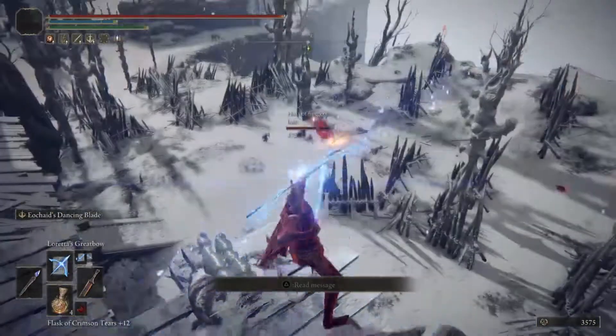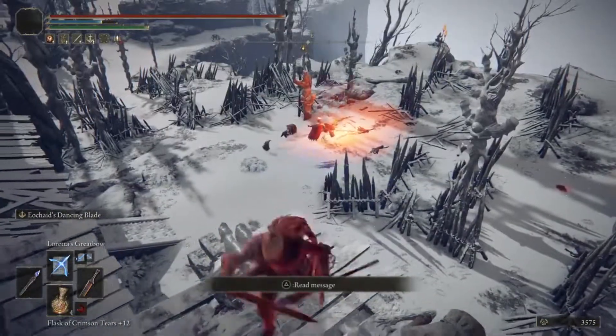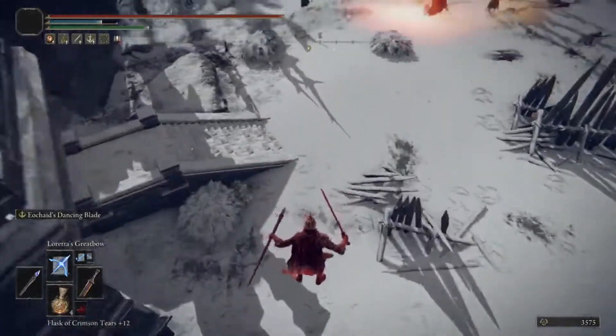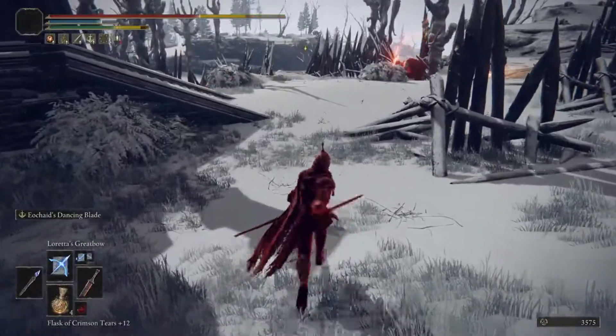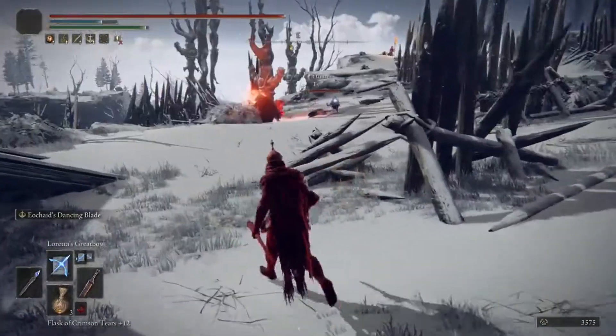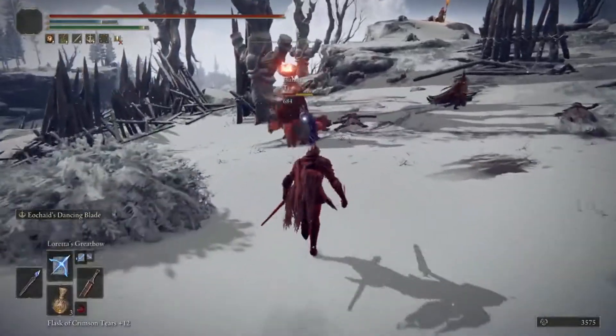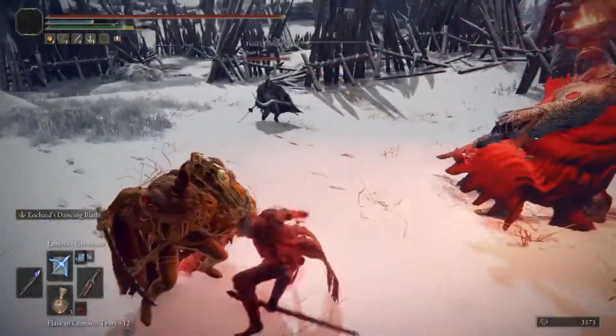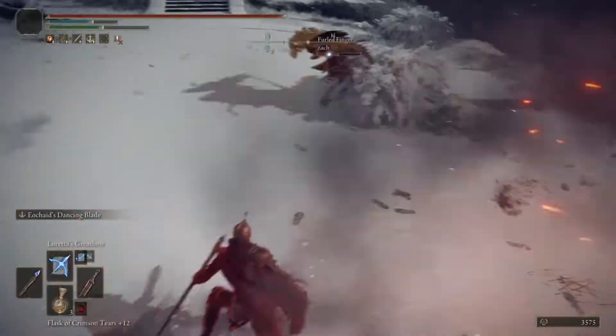So we did that river invasion — I think it's called Angel River or something like that. The blue showed up thinking he was going to get some, but he didn't — he ate dirt. Then I got a nice parry on the phantom while the PvE killed the host.